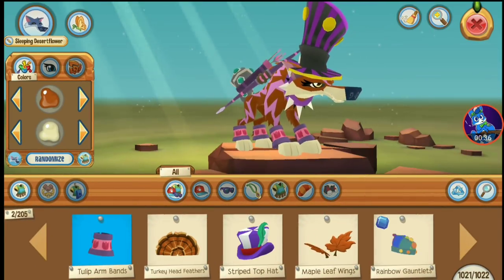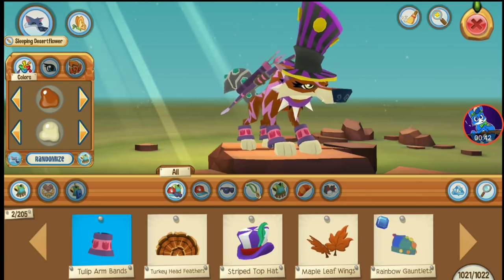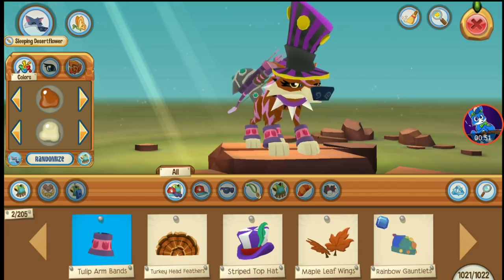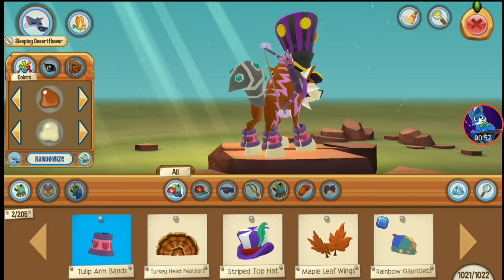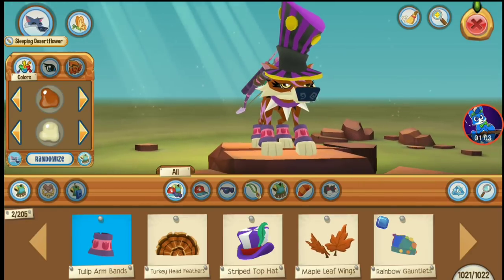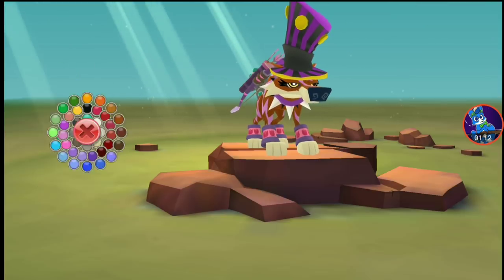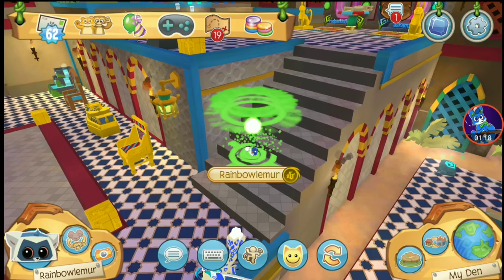We're starting off with Wisteria Moon. Here's Wisteria Moon's main look in Play Wild — what she would look like if she were to use her main look here. As you can see I'm using an elf tail armor, tulip armbands, a purple spike collar (you can also use a black spike), a spooky top hat, and a bow and arrow. I'm using light brown and a whitish color, with yellow eyes and light pink lightning stripes.